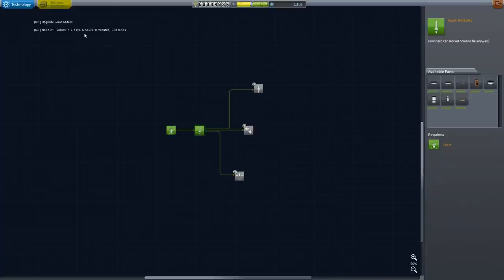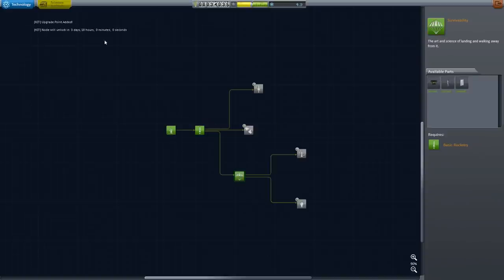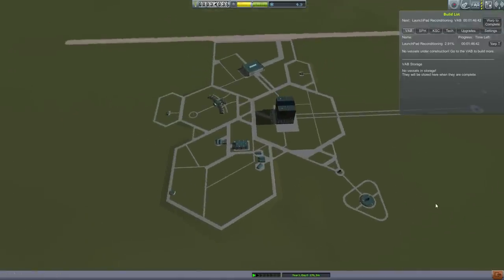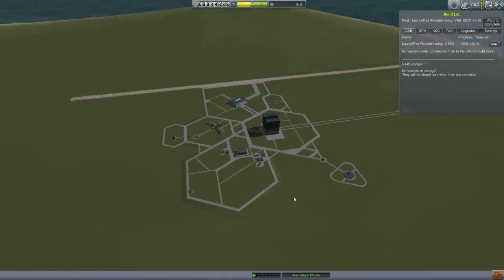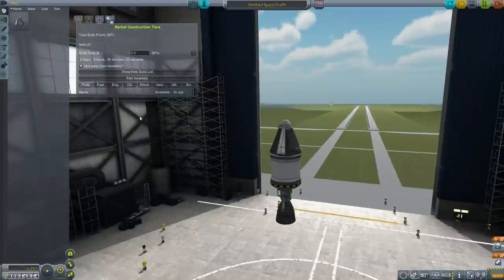While we have the points to research this, it now says it's going to take one day, six hours, zero minutes, and zero seconds. We could pick one of these other things to research — might as well spend the science on it. Three days and 18 hours for that one to unlock, so we can't immediately build spacecraft with those features. And of course all this is going to be important when you have launch windows to hit. But it's a little more complicated — the build times are actually quite clever.